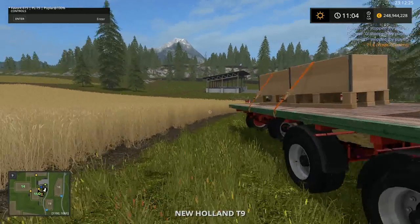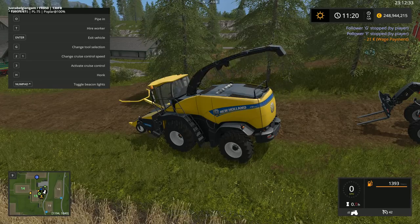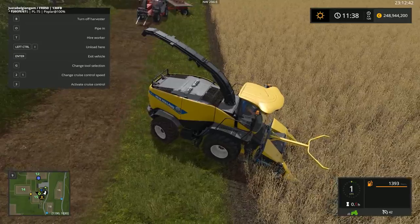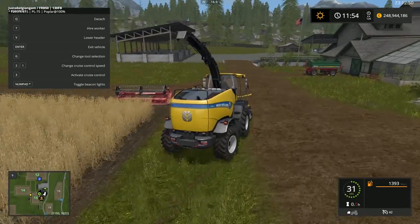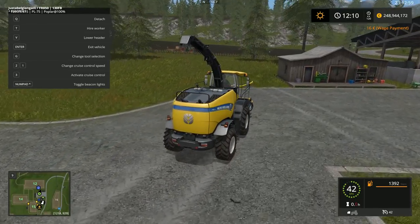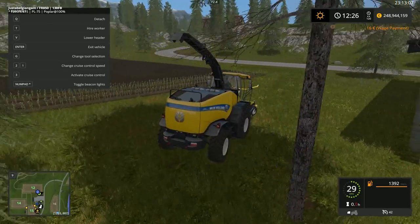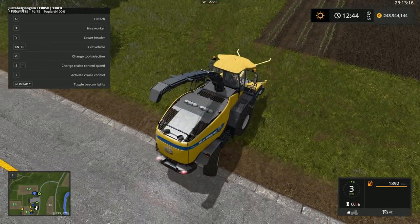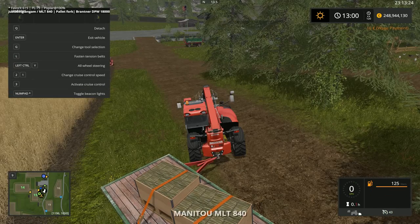Follow Me is off. Now we jump back into the forage harvester to show you - open pipe out. As we try to harvest wheat, as you see, it has no effect at all. So no, it does not work on other crops. It also does not work to cut down trees - it has no effect.